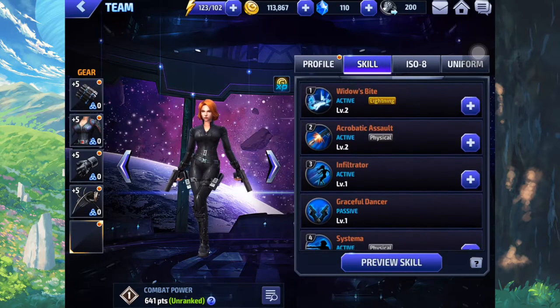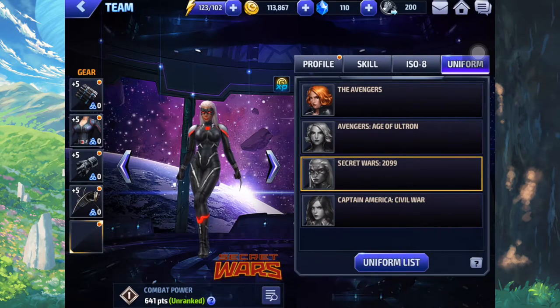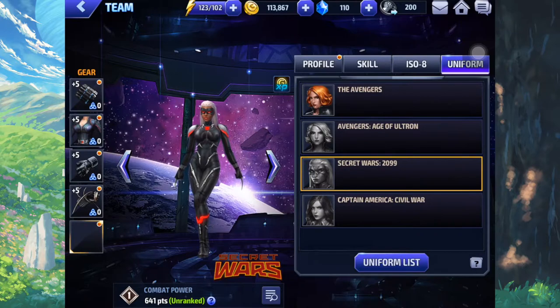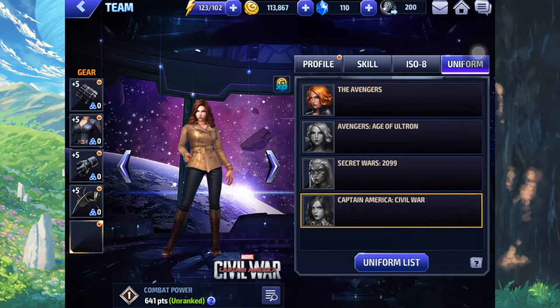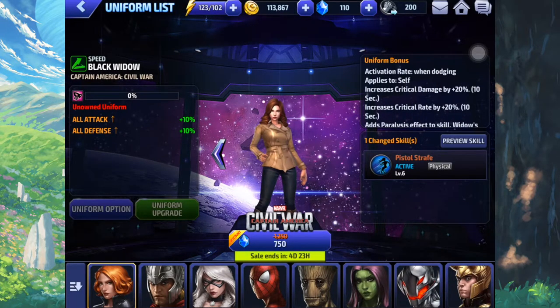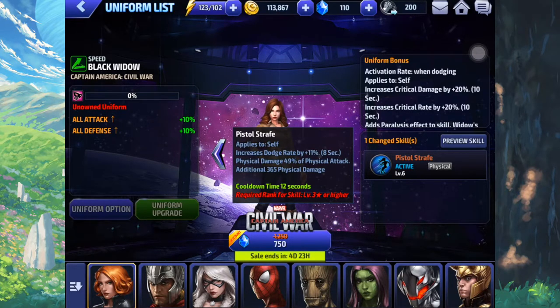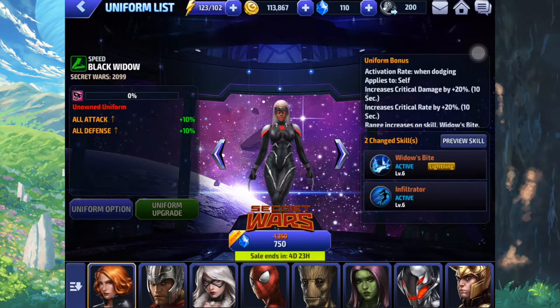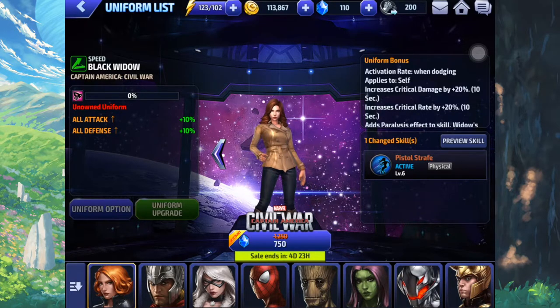Now let's actually check her uniforms. She has quite a lot of uniforms, but I'd only be focusing on the Secret Wars uniform and the Civil War uniform. This is debatable, but clearly the Civil War uniform wins, because even if the Secret Wars uniform has more range on the first skill — which is also a lightning damage skill — Civil War overall is better. With this uniform, her third skill gives you dodge rate for 8 seconds and also an additional attack, which is not bad. So if you want the extra range for the first skill, go with the Secret Wars 2099 uniform, but I suggest you go with the Pistol Strafe one, which is Civil War.